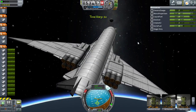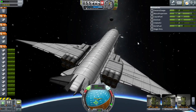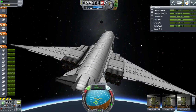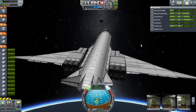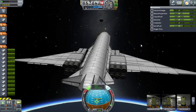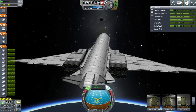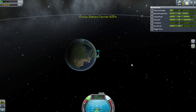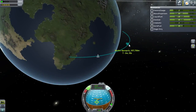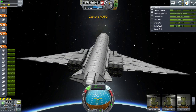Hello and welcome to Kerbal Space Ram. I need to turn on RCS now because I am losing control of this airplane. This is the giant airplane I am building to carry a scale model of a Saturn V rocket into space. This is the 7th or 8th test flight, and it's the first time I've actually attempted to go into space - and it turns out we will definitely go into space.